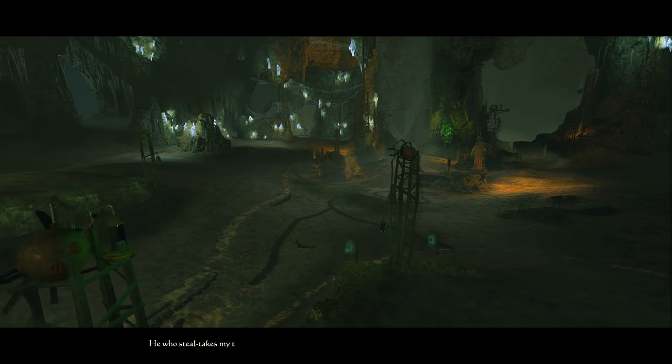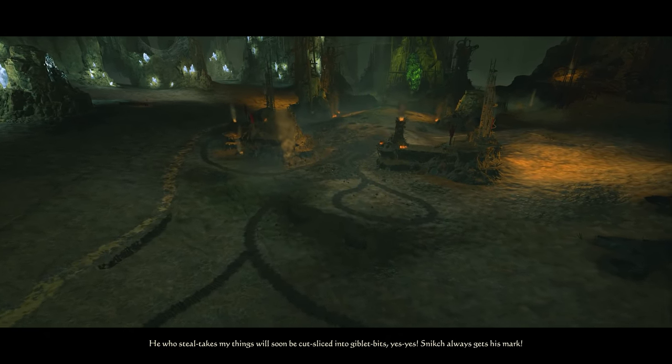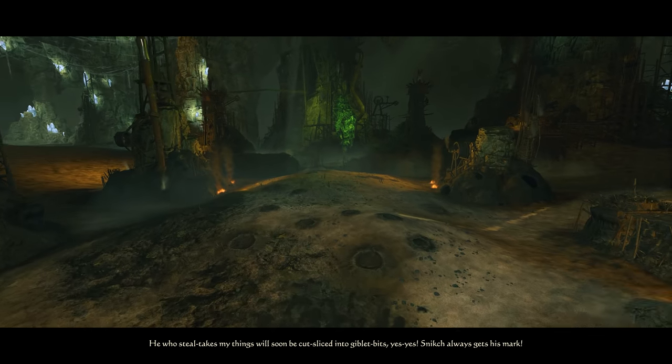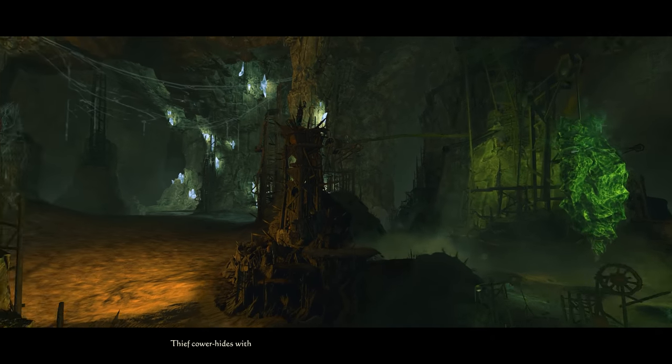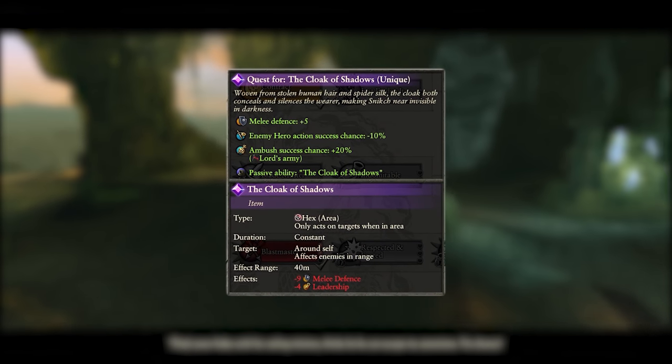His other battle is the Cloak of Shadows. It requires you to take out two small Skaven patrols before taking on some more fortified Skaven forces, before finally throwing some dark elves at you. It should be very doable with mostly Eshin units and a lot of sneaking around with Deathrunners, but you could easily make this into a cakewalk with some other units from the other clans. The item gained grants decent campaign bonuses and a passive for Snitch.